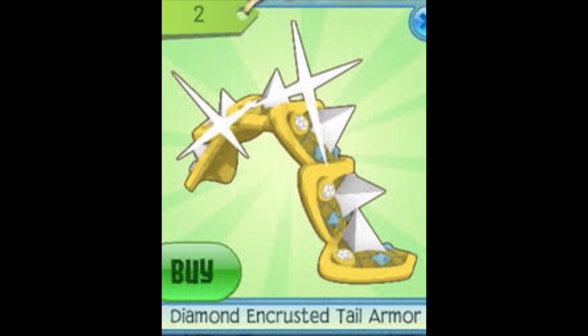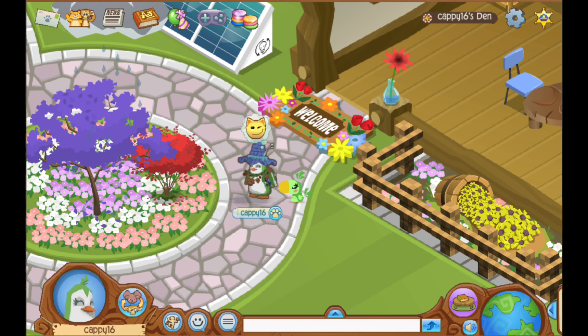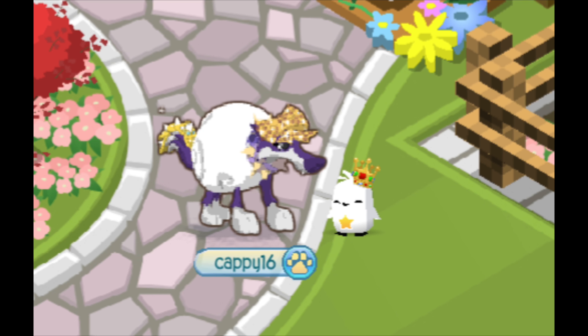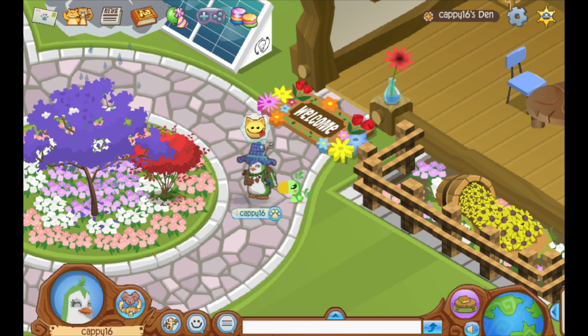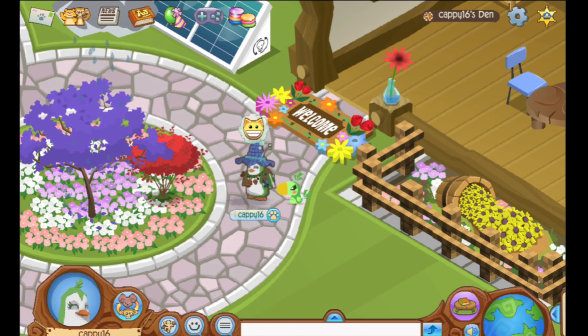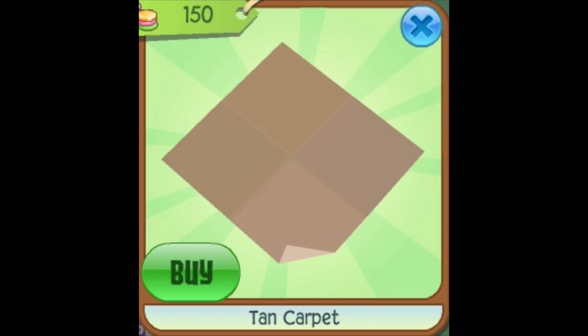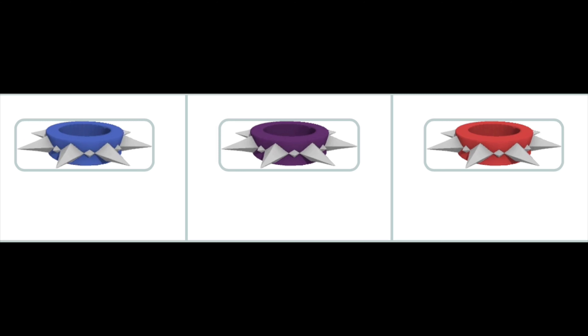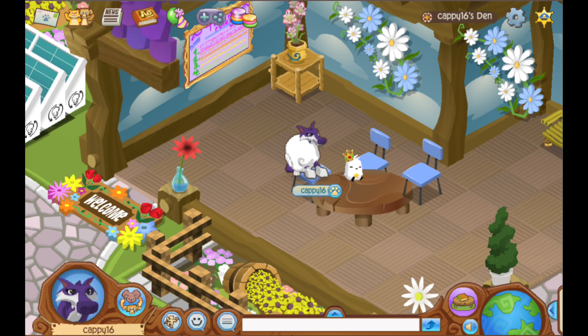I traded for a diamond encrusted tail — and I'll let you guys in on a little secret: I was a member for the first time, but only for a month in May, and I was able to go to a shop and buy it for three diamonds. Now editing this video, I see that it's worth a few rims — I'd say what I bought was fair. The next item I got was tan carpet. I went to Animal Jam Item Worth Wiki and saw it was worth a good short to bad long wrist, and I over-traded for it with a purple long wrist — though that's not too much of an over-trade. Now editing this video, it's worth the same.